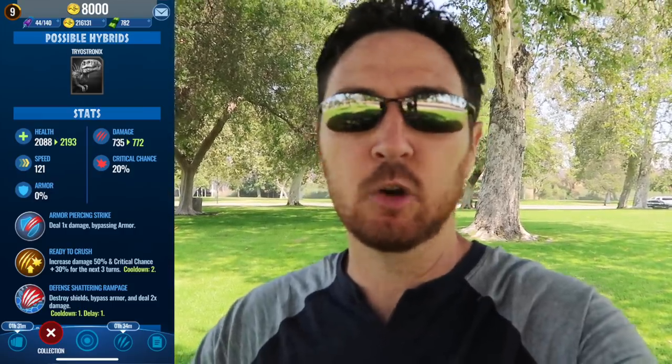It has a couple of nice moves and an interesting moveset. Armor Piercing Strike is one times damage bypassing armor — that's your move available all the time. The second move is Ready to Crush: it increases your damage 50% and critical chance by plus 30, meaning you'll have a 50% chance of landing a critical attack for the next three turns. The cooldown on this move is two turns.